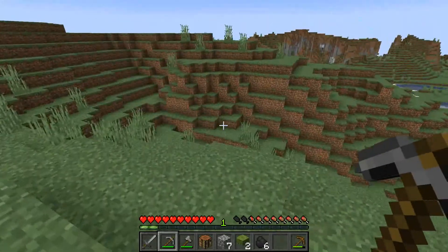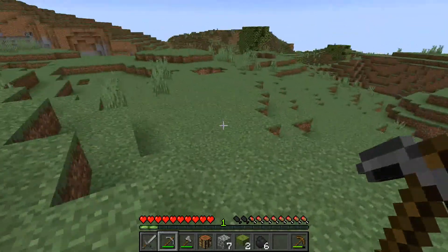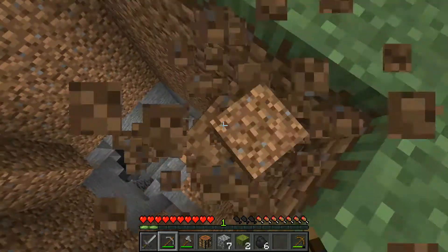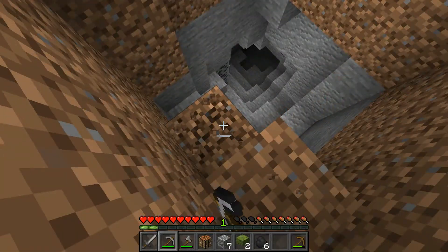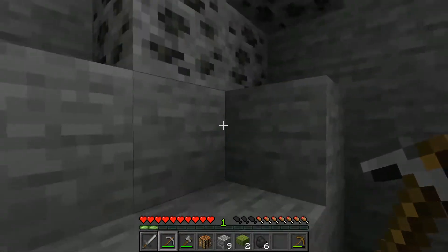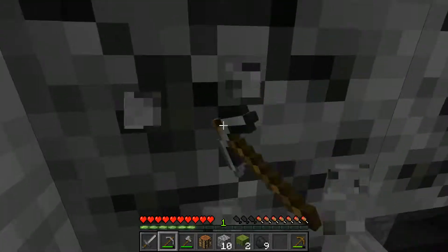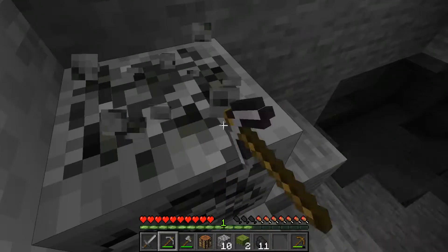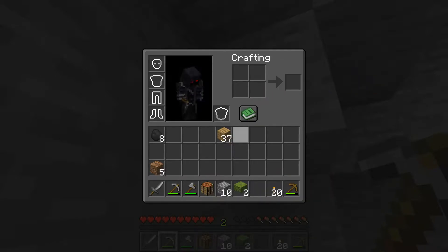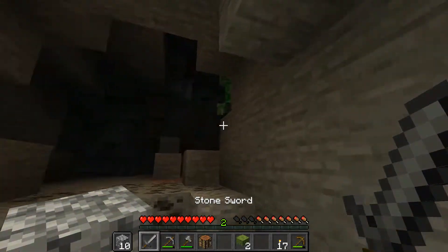It seems like that rooted dirt only spawns near those trees. I'm going to have to dig — this is definitely more mountainous terrain. Oh, here we go! This will hopefully be a good cave, because the one I found last episode was amazing — it went all the way down to the good stuff. I need to get some coal here. So we'll make some torches. Let's go! Oh, there's mobs, and it seems like there's a few paths here.